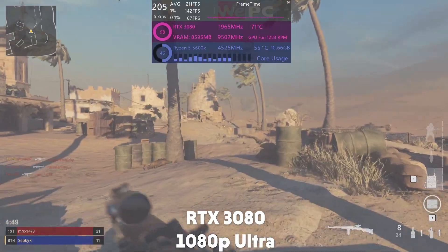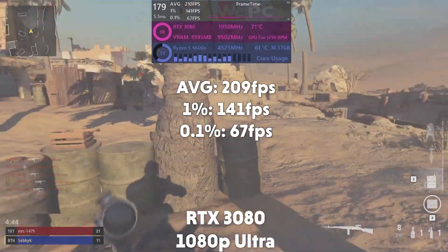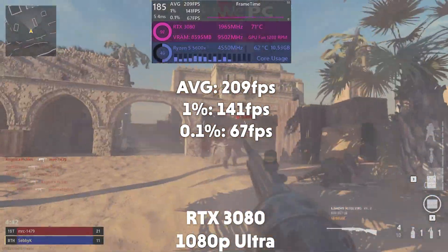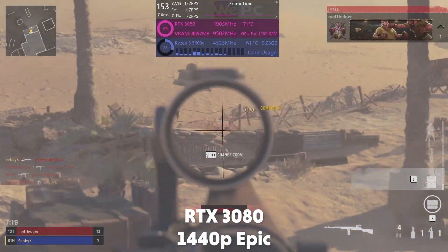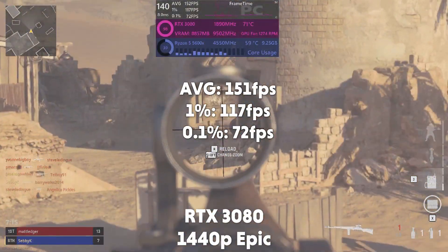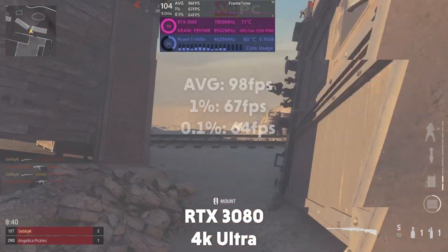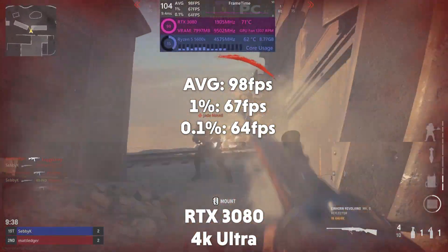The next GPU is the RTX 3080 and at 1080p it averages 209fps with a 1% of 141 and a 0.1% of 67. Then at 1440p the card averages 151fps with a 1% of 117 and 0.1% of 72. At 4K it averages 98fps with a 1% of 67 and 0.1% of 64.